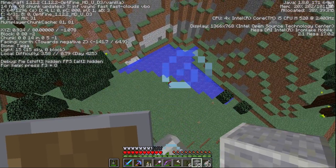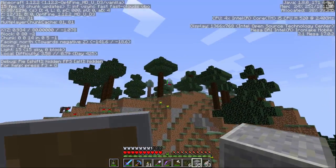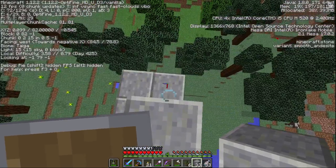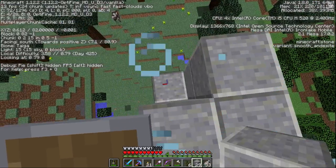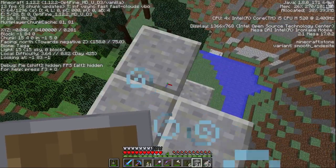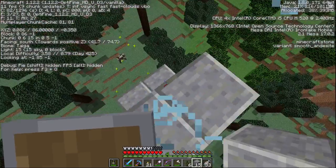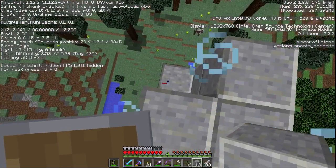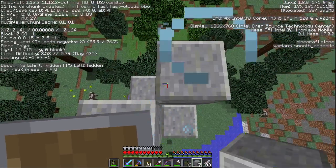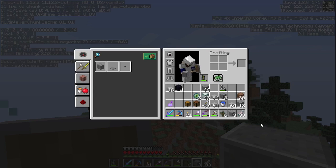Down here is a tower that I built to mark the world origin. The better way is by tossing eyes of ender into the air and seeing which direction they point. That's why Endermen are so valuable as a target — because they give you ender pearls to make the eyes of ender.